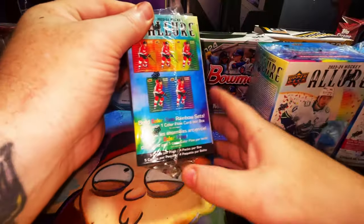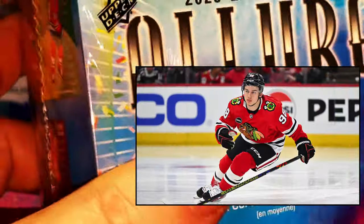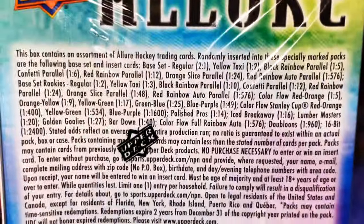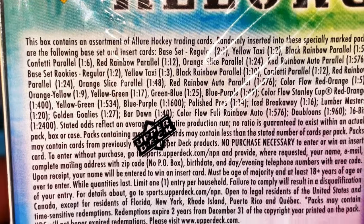We are looking for three players: the first player we're looking for is Connor Bedard, the second player is Connor Bedard, and the third player is Connor Bedard. So here you go - here is your base set parallels, the base set rookies.